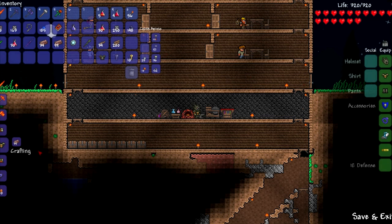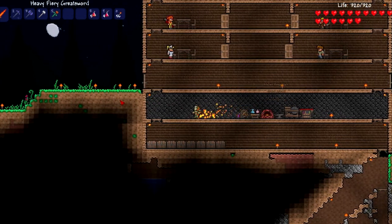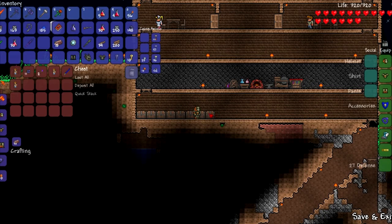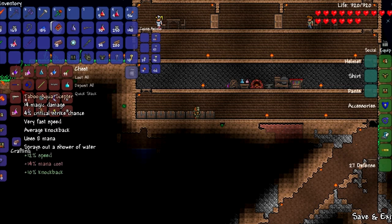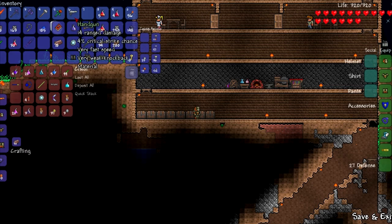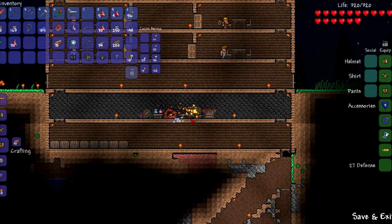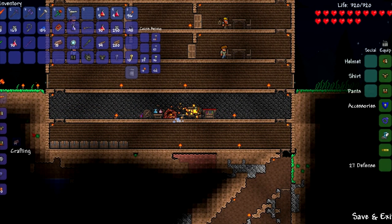I guess we're going to go ahead and make the armor. It looks like we have enough. Alright, awesome. And since we have leftovers, I'm going to make the Phoenix Blaster. Let's go on over here. There it is. Awesome. Phoenix Blaster.